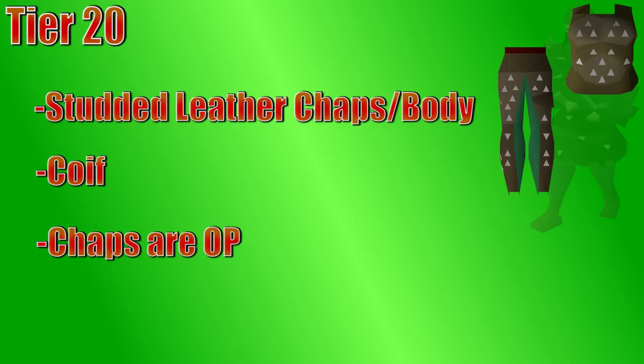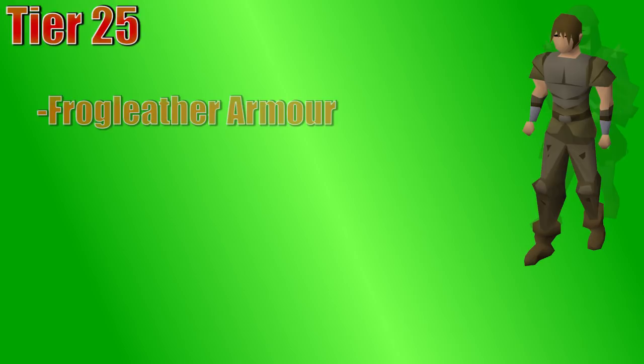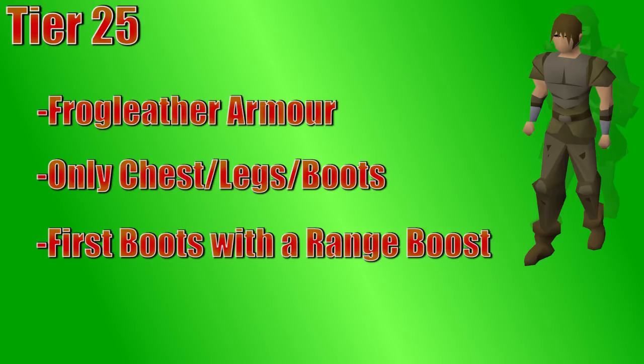You can also upgrade your shield slot at level 20 to a hard leather shield, which is only helpful when you're using a one-handed weapon. At level 25 range and defense, you can wear frog leather armor, which is probably the least used armor in the game. There's only a chest, legs, and boots in the frog leather armor. Strangely, the chest is better than your studded chest, but the legs are not better than your studded chaps. The boots, however, are the first boot option that gives a range bonus. A lot of players just skip this tier and wait until 30 range though, because you're almost there.